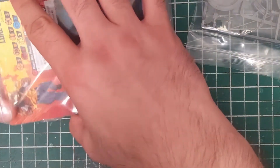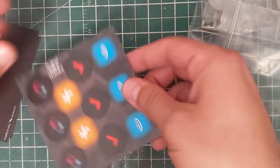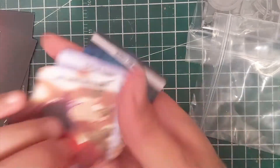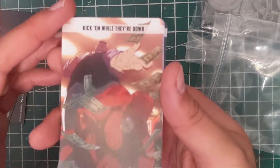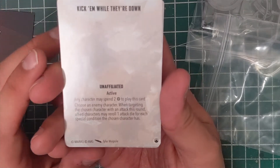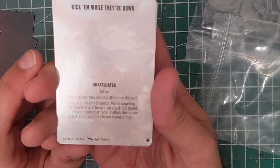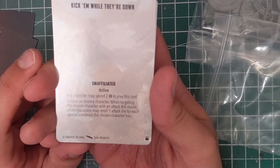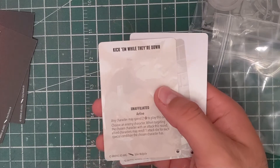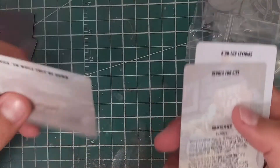So we got tokens — nothing really special, just a couple of status effect tokens we've seen many times before. We got ourselves a couple of tactics cards. First up is Kick Them While They're Down, which is an unaffiliated active card. Any character spends two power to play this card; choose an enemy character. When targeting the chosen character with an attack this round, ally characters re-roll one attack die for each special condition the chosen character has. That's really cool if you want to build a condition list using someone like Scarlet Witch, Star-Lord, or Hawkeye.